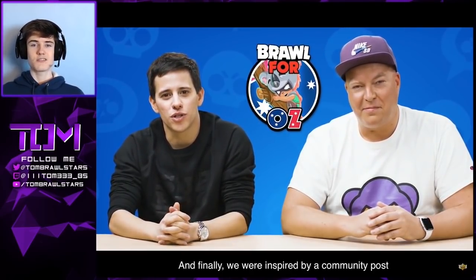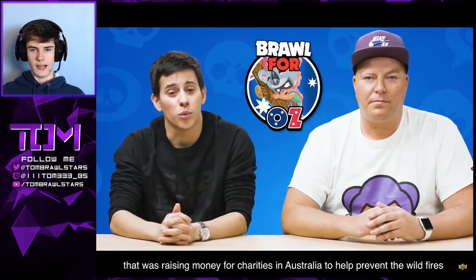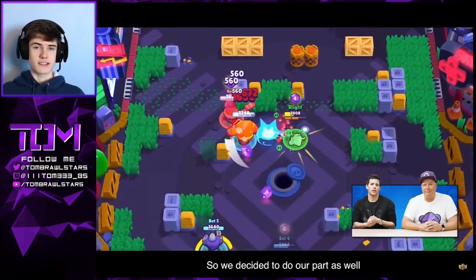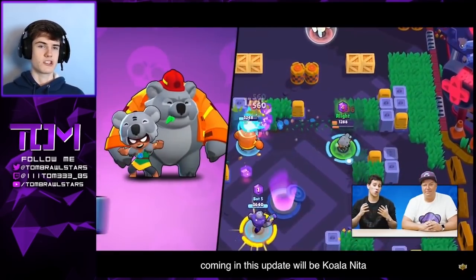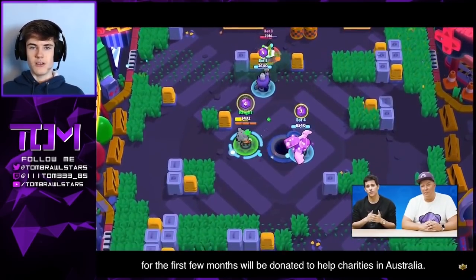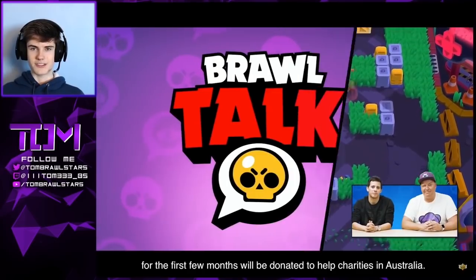Then there's a Koala skin for Nita, and it's going to be raising money for charities in Australia. If you buy this skin, the proceeds go towards Australian charities, which is absolutely amazing from the team. The skin looks great too — Bruce has a little fireman's arm, which is really cool.